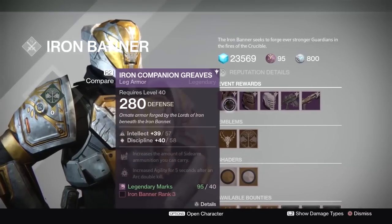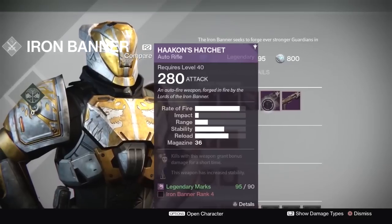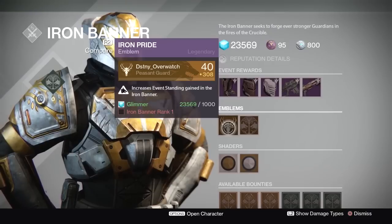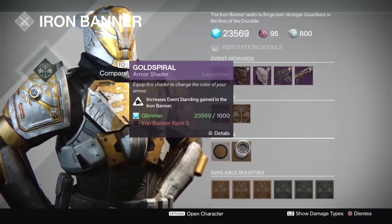So that's what Lord Saladin has to offer this time round. Remember, all the gear that you see here in Lord Saladin's inventory, as well as additional pieces of gear that aren't listed — such as the class items — also have a chance of dropping as either end of match rewards, or through the rank 3 and rank 5 packages as random drops.